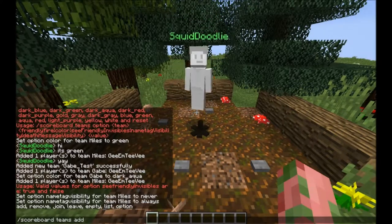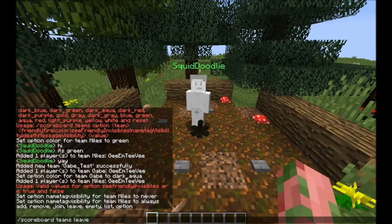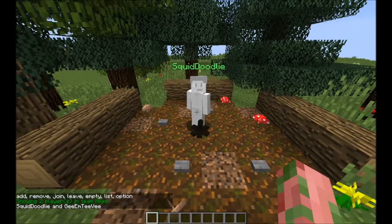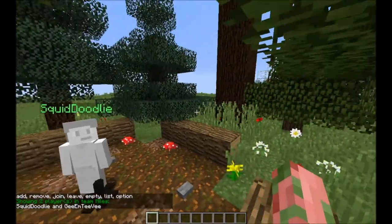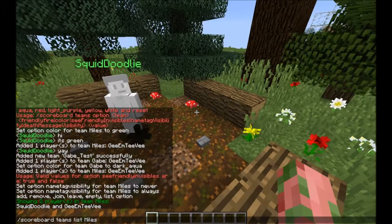You don't have to just do options — you can add or remove players from a team, join a team, leave a team, empty a team, list a team, and of course set options. Let's try 'teams list miles' — it shows two players on team miles, so it just lists off your team.